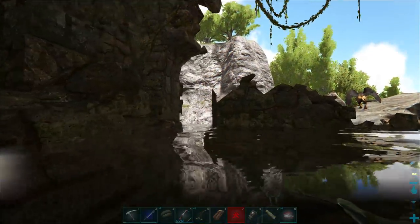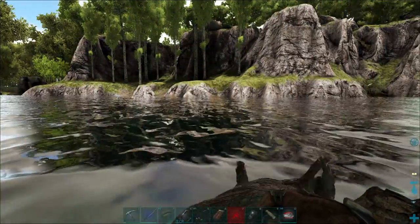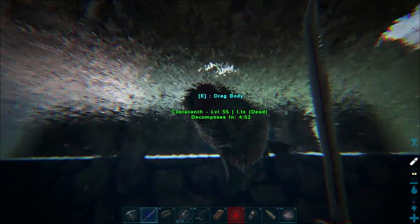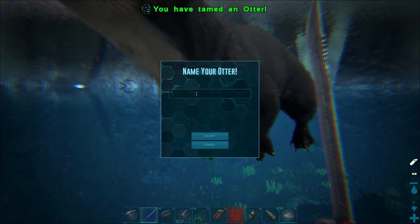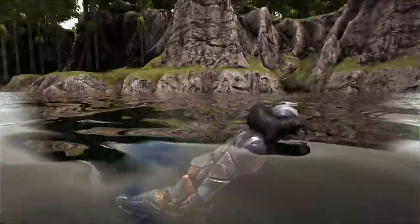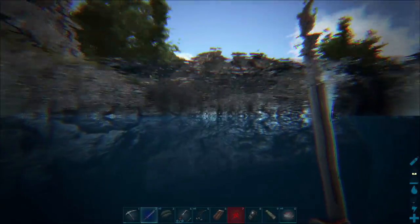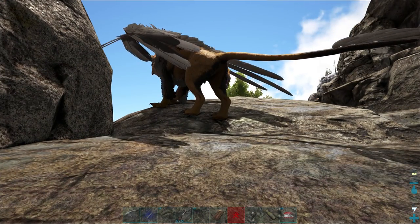I'm going to jump up here because I'm low on stamina. He should be right in this area. Now we got him — don't really have a name for you, but you're coming with me. Look at it. We've got personal fur. We just need one for each arm and both my legs as well. I think we should be all set.